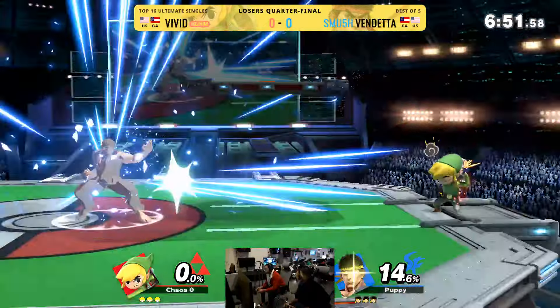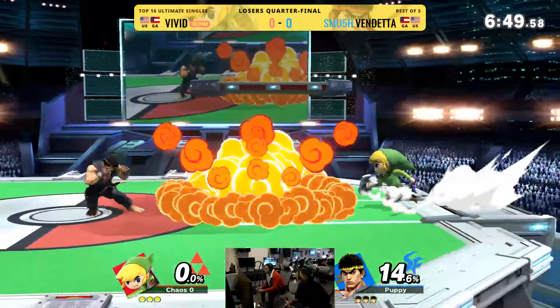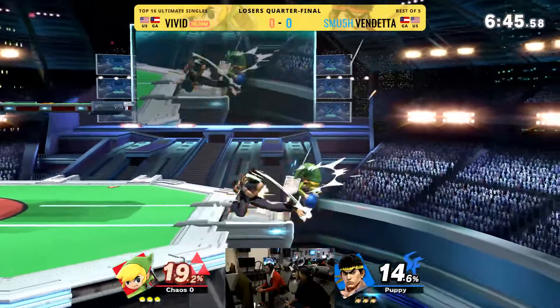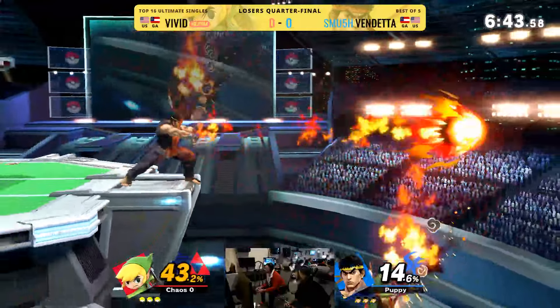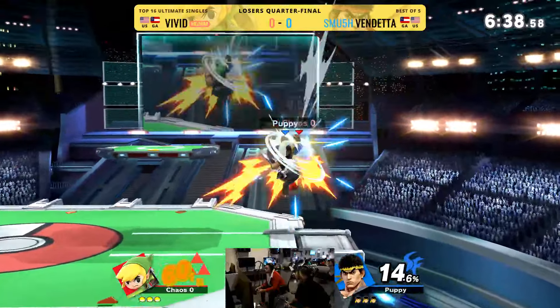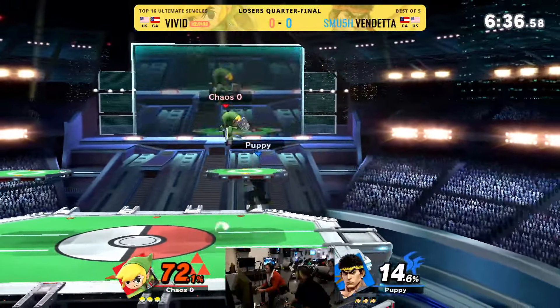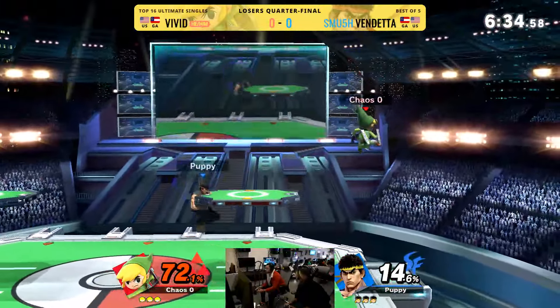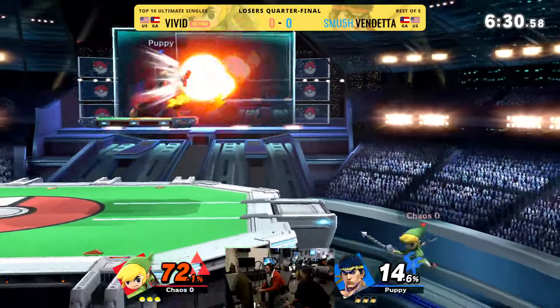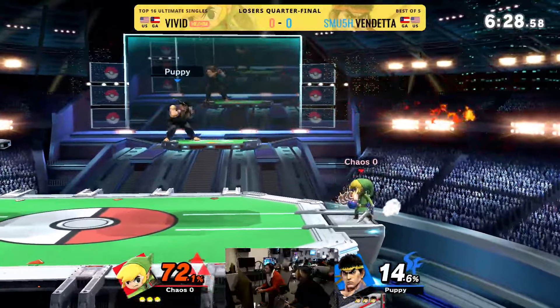I have to imagine this matchup's kind of annoying, but probably not bad for Ryu. It seems like the Shotos in general just don't like fighting zoners, but Ryu definitely has a better shot at it than Ken. His fireballs can be very annoying for zoners to deal with because it disrupts their tempo. So it'll make it much harder for Vivid to pull bombs when there's a red fireball coming at him at all times.